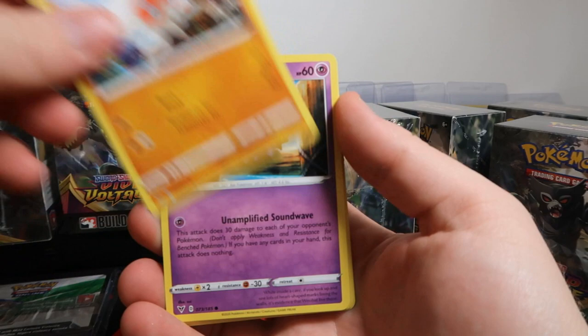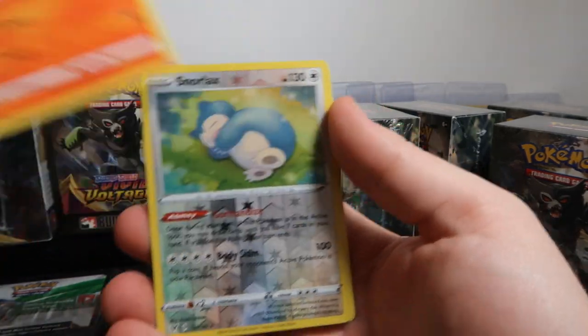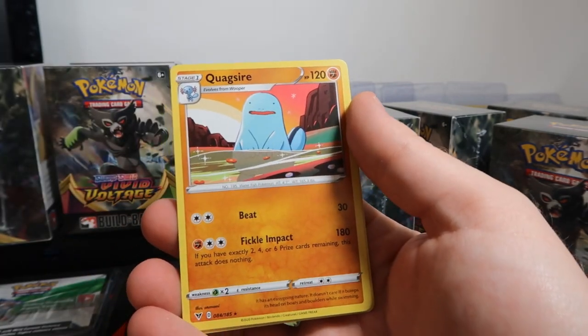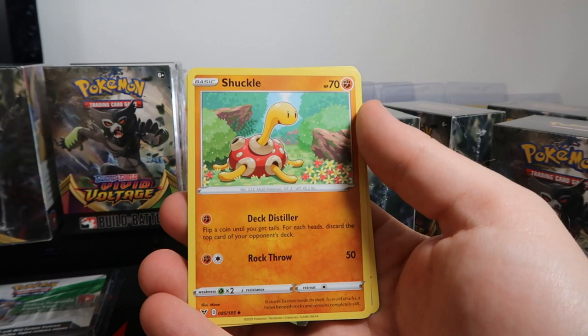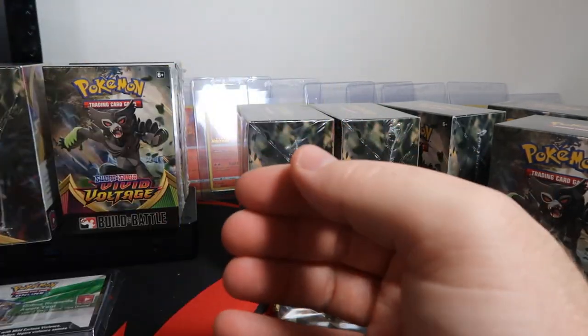Tynamo, Clobbopus, Woobat, Talonflame. Charmander, a reverse Snorlax — that's a rare too, so that's my first hit of that; I'm going to set that over here with the Steelix. Quagsire, energy, Stone Energy, Shuckle, and Cormorant.